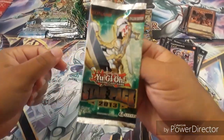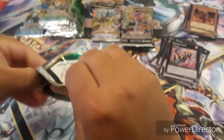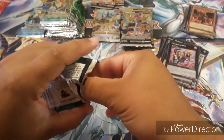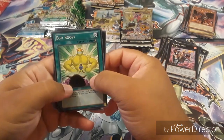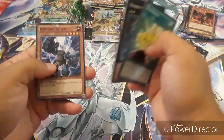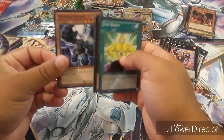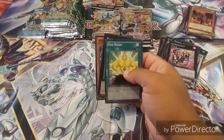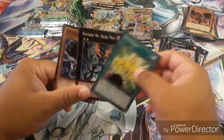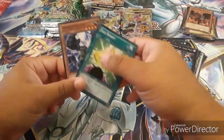Alright, so for the last pack — there you go. I hope we get a Utopia DT, that's what I'm hoping for. Let's see — Egg Boost, Number 96 Dark Mist, and a Go Go Go Golem. And that's really nice. So we're gonna put all those right there.